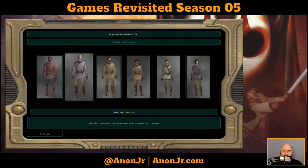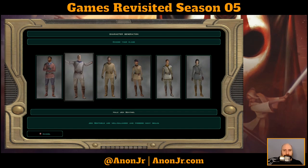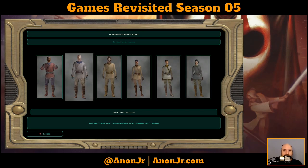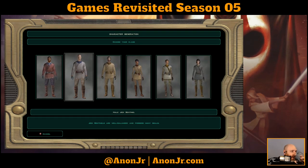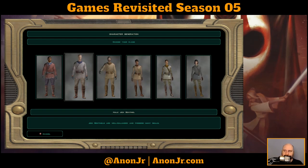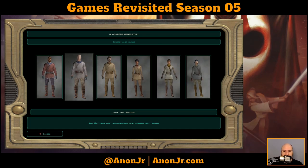As I alluded to in my descriptions, I like the Sentinels. I like trying to find that balance between the two - ask my D&D DM, I'm always trying to play characters that balance between the combat, the skills, and the special abilities. That doesn't always work well - don't hear what I'm not saying - but it is what I like to do. So for this playthrough I'm going to be playing a Jedi Sentinel.